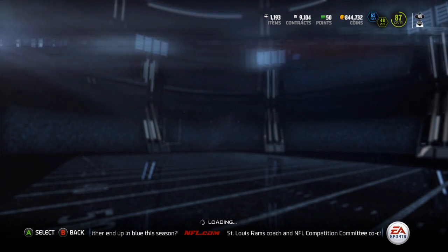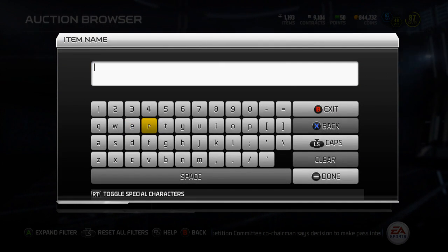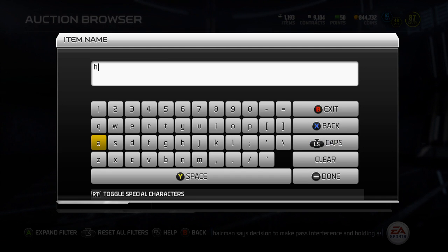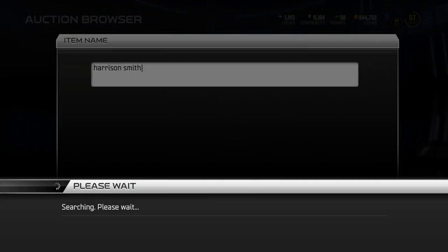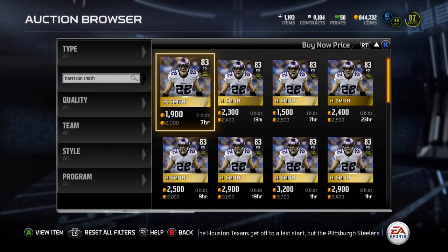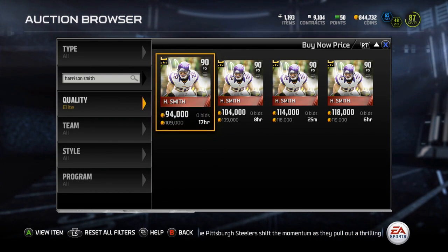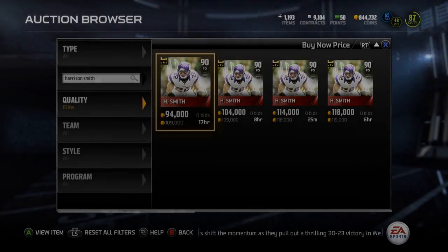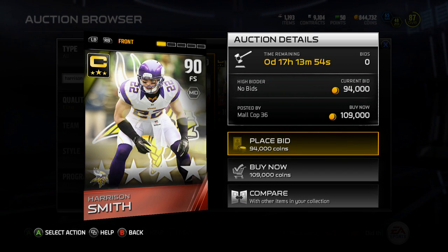I was gonna look up the price of Harrison Smith — let's go see how many coins I'll be looking at for him. Maybe he'll be worth more than I think. I think he's worth like 70k but I could be pleasantly surprised — that'd be nice. All right, elite Harrison Smith — 100k! I'll take that, pleasantly surprised. That'll get me a decent chunk over 900k total.